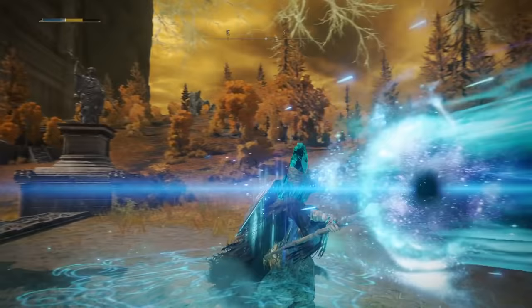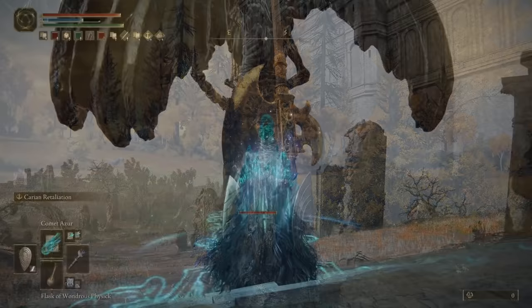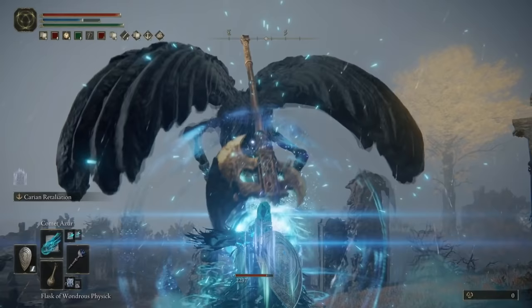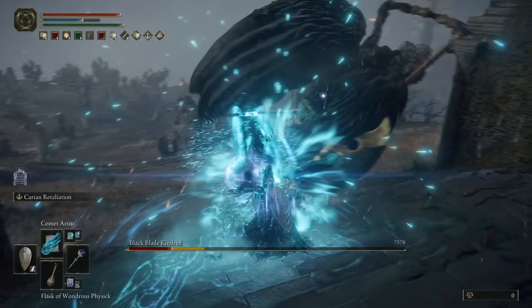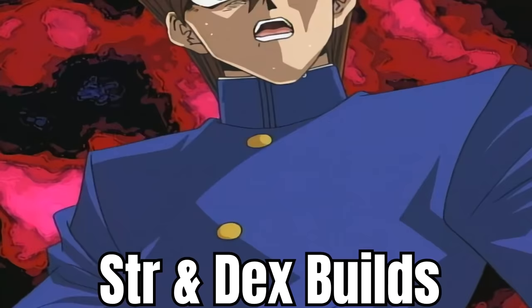The ability to one-shot any boss with one single spell, as you essentially break Elden Ring. In order to achieve this incredible feat of sorcery, you're gonna need eight things — yes, eight specific things. Think of it like assembling the pieces of Exodia.